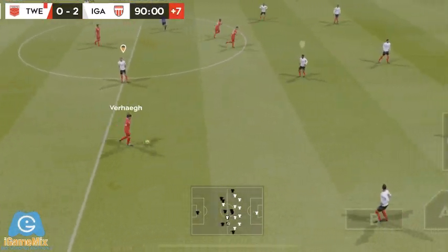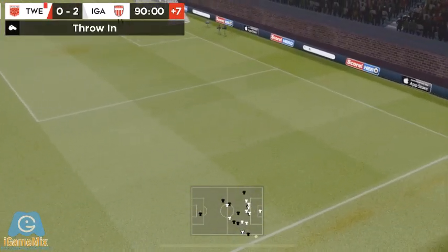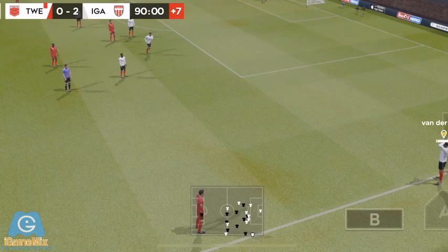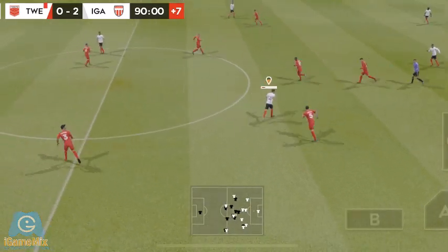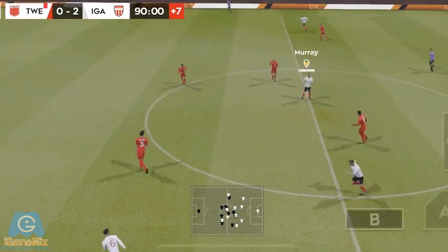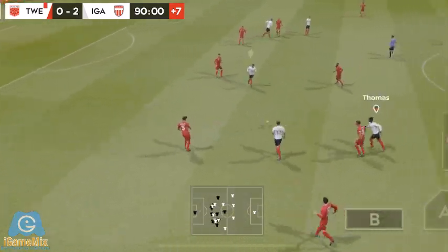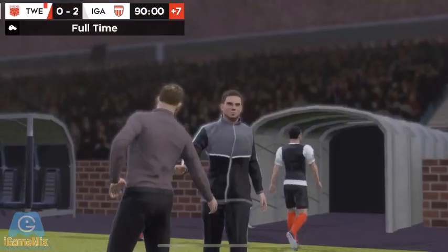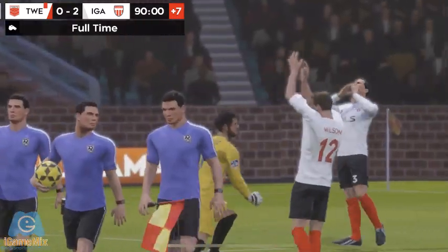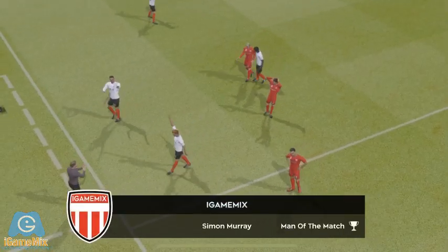The next goal will prove to be decisive, a few minutes of stoppage time to play. And that's a throw in. Both teams have had a good amount of possession. That's good link up play. Quality defending there. That's nicely played. The referee blows his whistle there. No arguments there. Great performance from a player who really is in fine form.